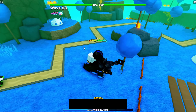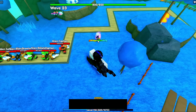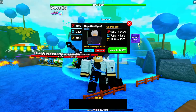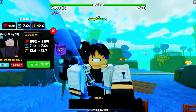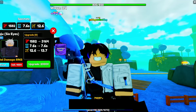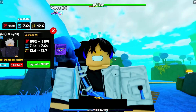Moving on to the next must-have unit on Update 6 — drum roll — it would be Gojo Six Eyes. Gojo Six Eyes having the ability to freeze units with no upgrades already makes him valuable and a must-have on Update 6. The units inside his Unlimited Void will take plus 100% damage self-buff for 8.5 seconds along with a global freeze for 8.5 seconds — pretty insane.